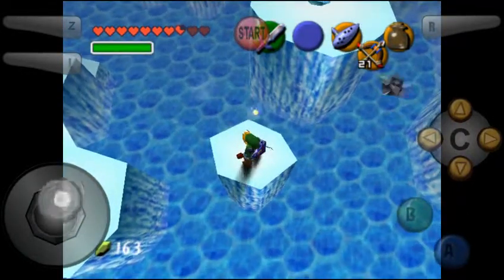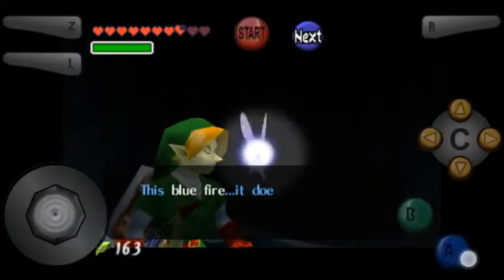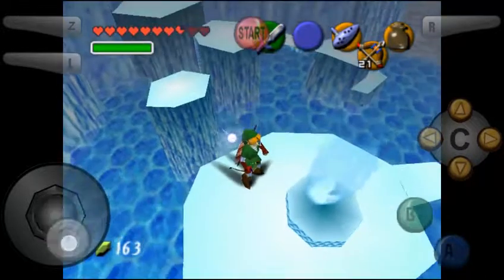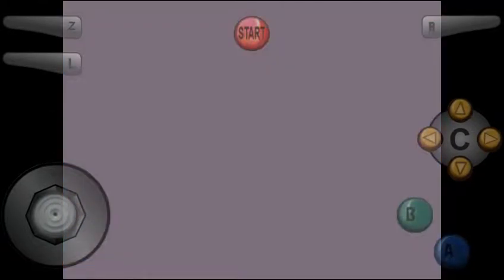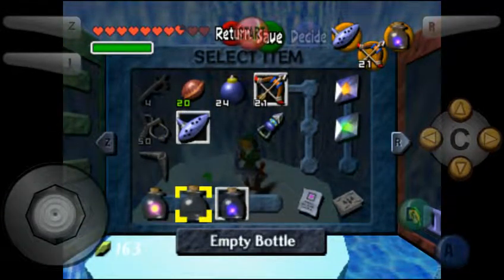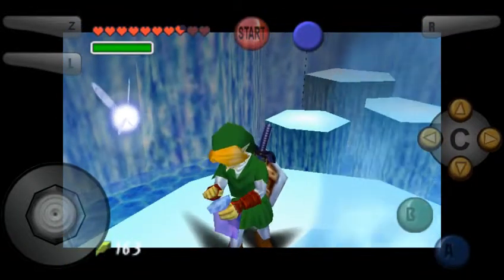Now that the bats are dealt with, I see you down there. This blue fire doesn't seem natural — maybe you can use it for something. Sure enough, I can bottle it. So let's get back out that other bottle that I emptied. I'm kind of tempted to just empty all my bottles because it's not like we can't just go get more.